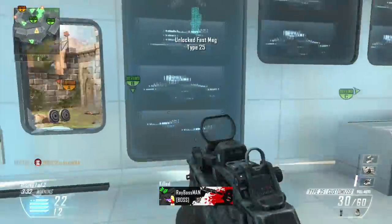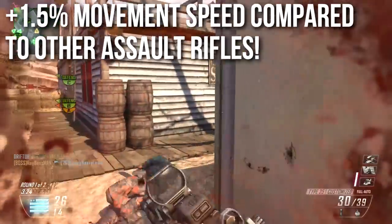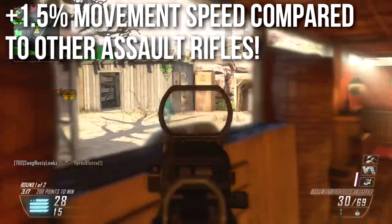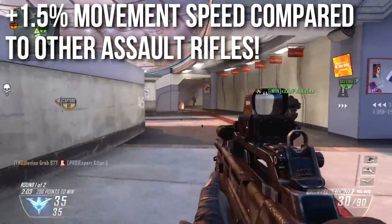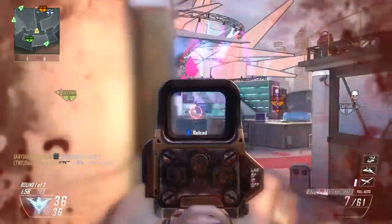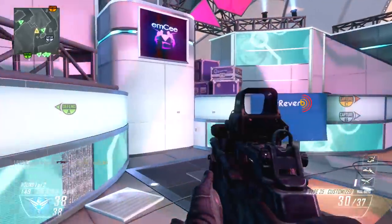Among the more interesting buffs applied to the Type 25, it gets a 1.5% movement speed buff compared to other assault rifles. All assault rifles in this game make you move at 95% speed — a minus 5% speed impairment compared to things like submachine guns and shotguns. However, the Type 25 moves at 96.5% speed, so you're kind of almost keeping up with the Peacekeeper. It's a high mobility assault rifle. When you stack this with the stock attachment that means faster sidestepping, and stacking it with lightweight means faster running still.